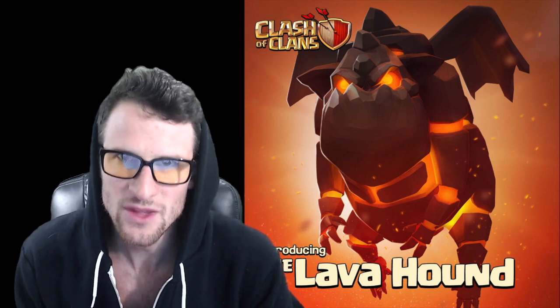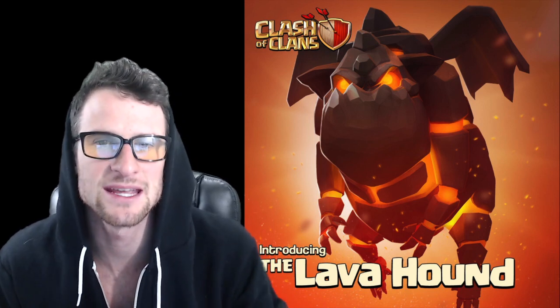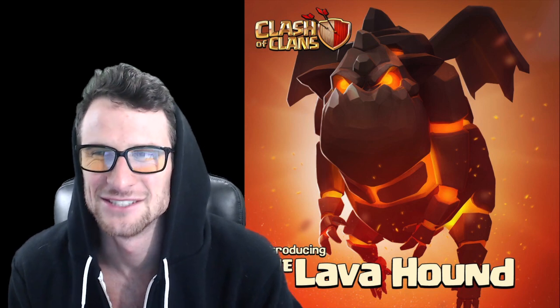With the new Archer Tower out there, that's going to be great. This has been an awesome sneak peek week, in my opinion. We have this new troop, we have new Dark Barracks levels, and Barbarians and Archers are upgrading, which is going to be great for Barch. You won't be using the Lava Hound with any kind of Barch or anything like that — I guess you could use Bam, but that wouldn't really make any sense and it wouldn't be called Bam anymore.